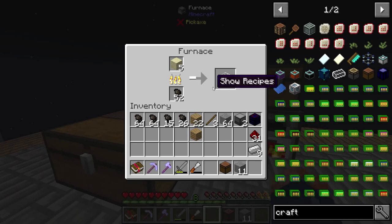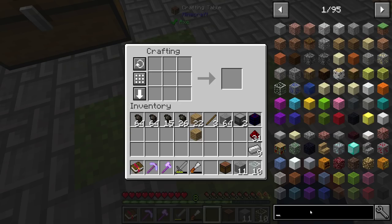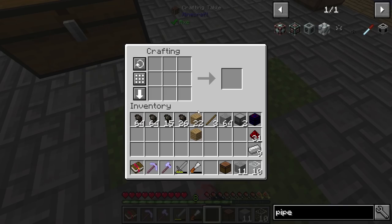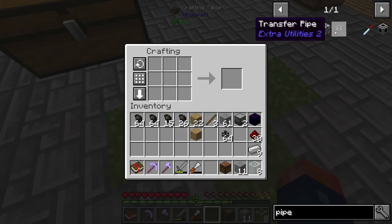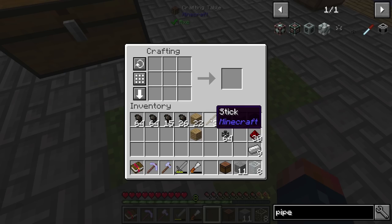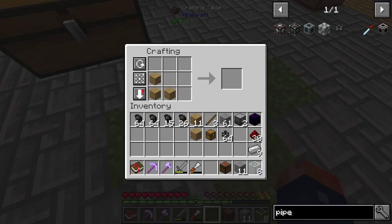I think we have stone ready to go — perfect. We should be ready to make some pipes. 64 pipes — it's going to last quite a while, but I think we might run out eventually. We don't need very many of these transfer pipes, but I'm going to go ahead and make a few.